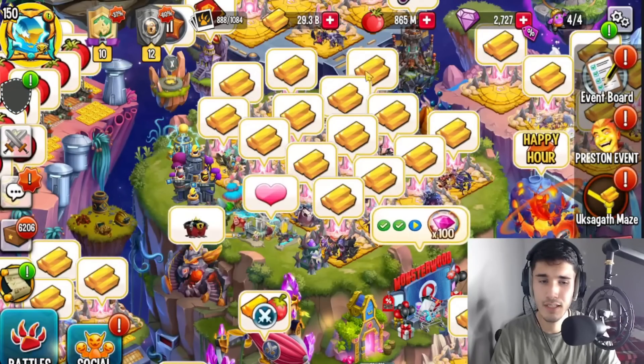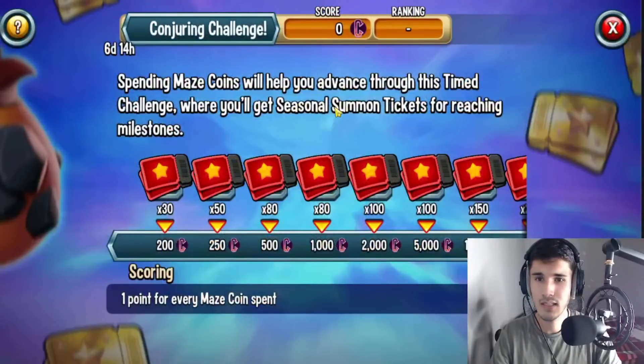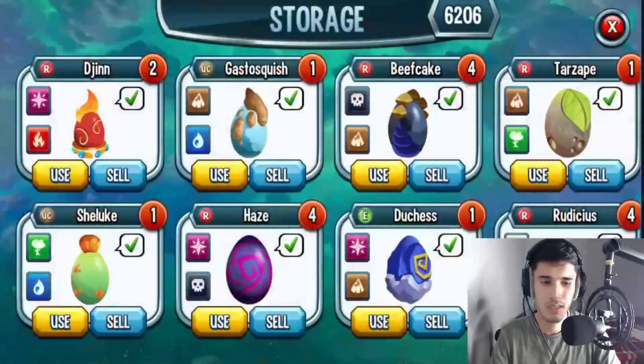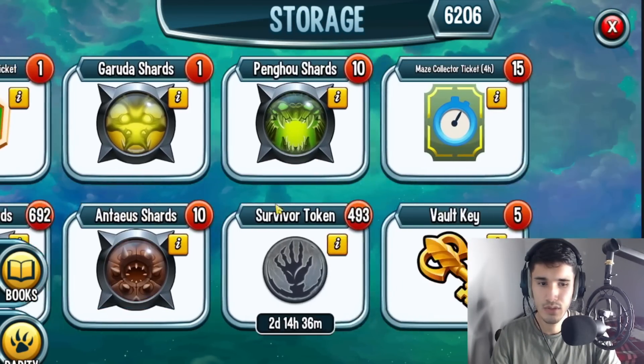So they give us five tickets there. Looking at this — six days and 14 hours remaining. Spending maze coins will help you advance through this time challenge where you'll get seasonal summon tickets for reaching milestones. There are up to 455 seasonal summon tickets available through this path.